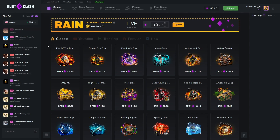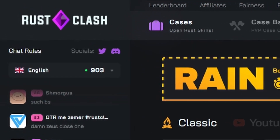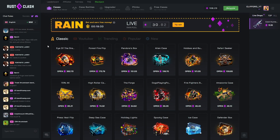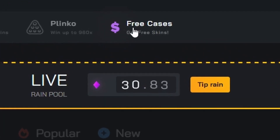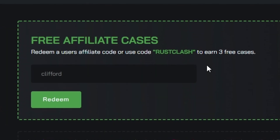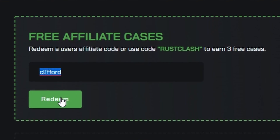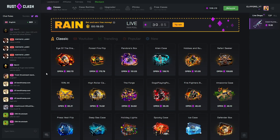Welcome to another video on the channel, today hopping on Rust Clash. We've got 180 in the balance, but before we get into the video, come check out the site, click free cases, type in the code 'clifford' and click redeem — you'll get free cases on the site. Also drop a like, a sub, and turn on notifications.